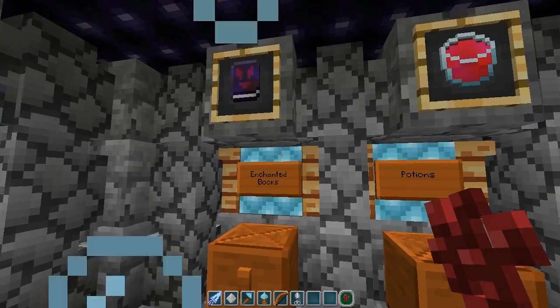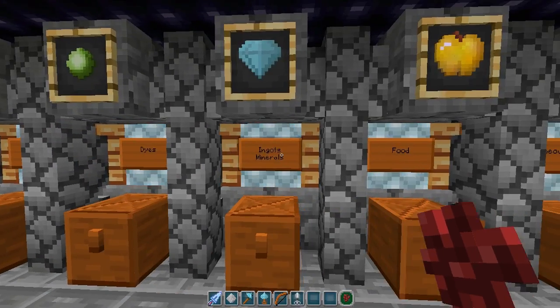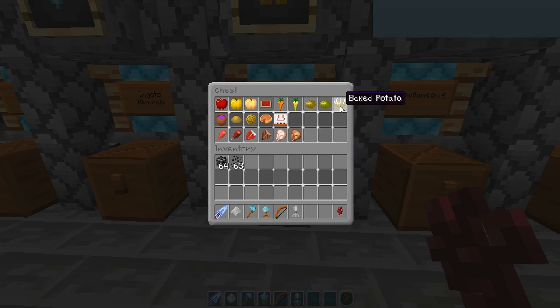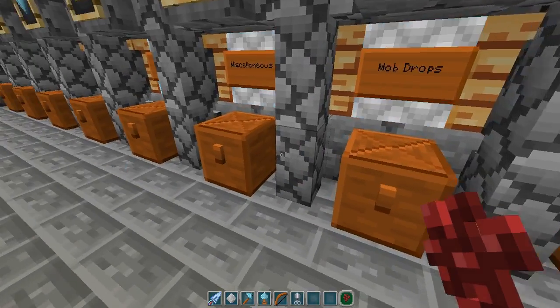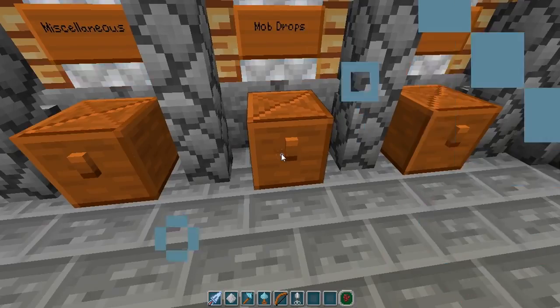Let's check out some of these things. There's an enchanted book, and I'm trying to go through these quickly. Animated textures — man, I love animated textures, I just get so excited over it. Oh, I love the scissors! He actually changed it to scissors, not shears. I wonder if that's been a change in Minecraft I didn't know about.